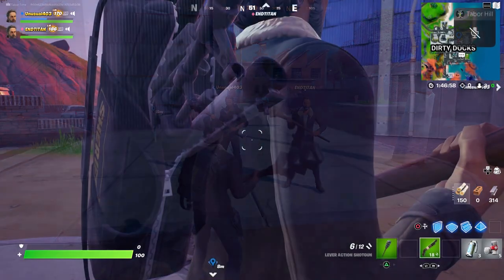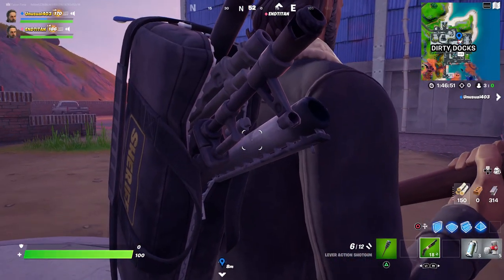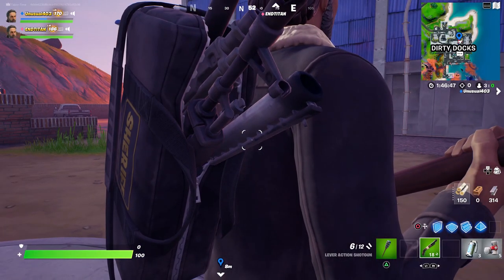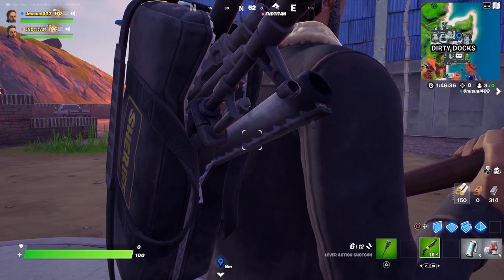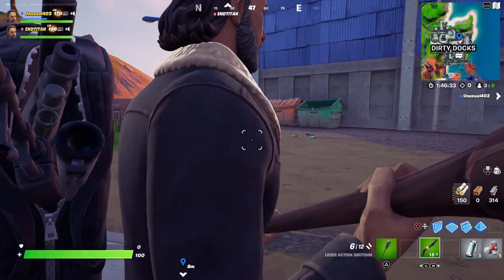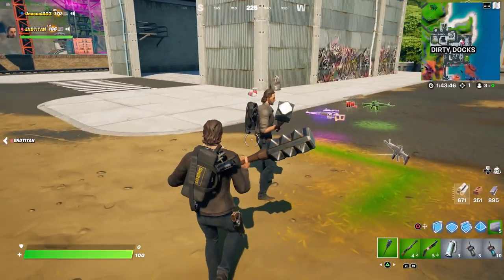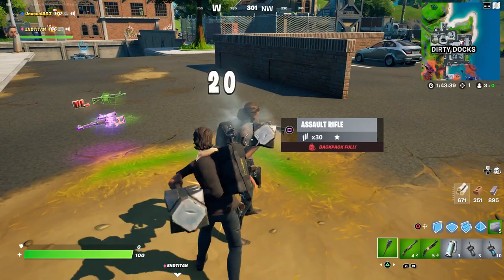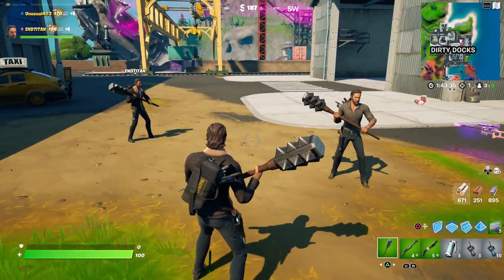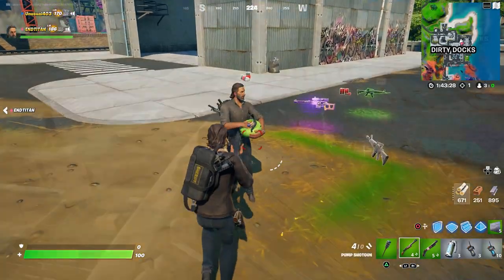EndTitan pointed out an easter egg: the gun on the very bottom of the back bling is the OG pump shotgun. See those little squares on the barrel? That's not how the current pump looks — apparently it's the Season 1 version. Nice little easter egg there. Then we test the pickaxe sound, and it sounds kind of like a metal tin can.